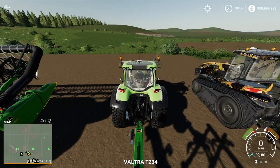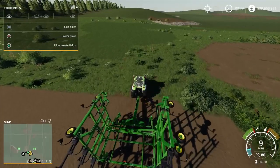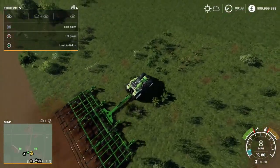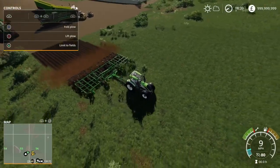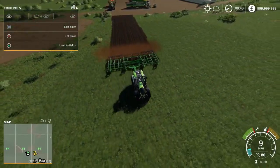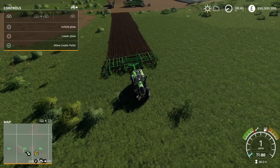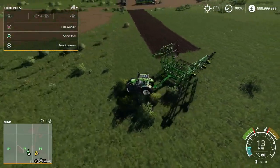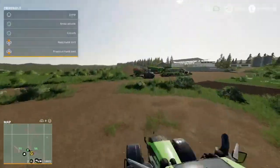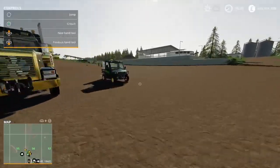Let me open the help menu for a second. We're going to do a massive field — allow to create fields and off we go. We're going to pull the seeder off to the side and then go into the John Deere to take the soil samples, which is crucial for this video.